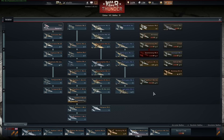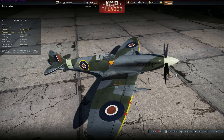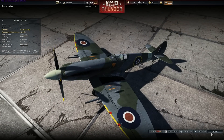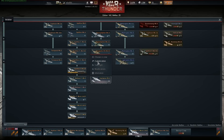Let's have a look at the British tech tree. Ooh, new premium! That seems interesting — definitely something to look out for there. How much gold is it? 7,000! That better be good for 7,000.